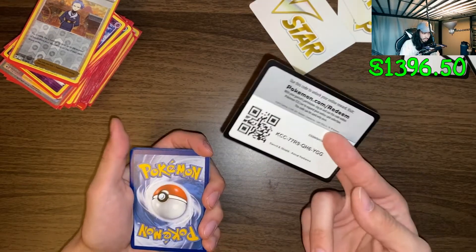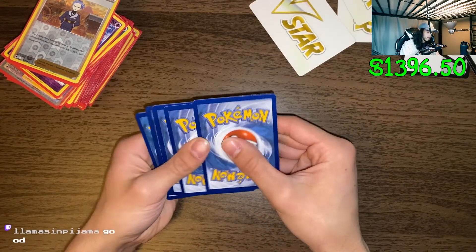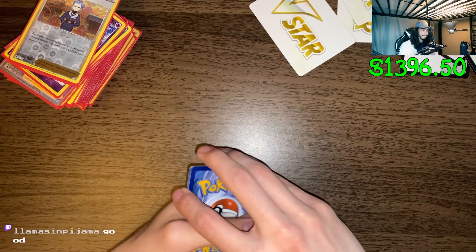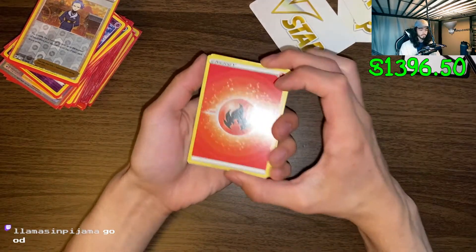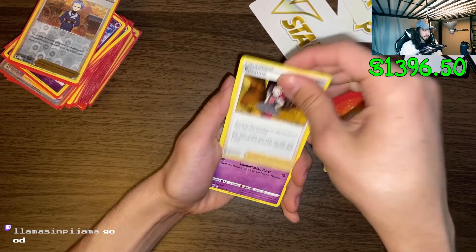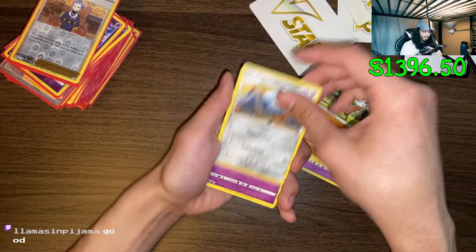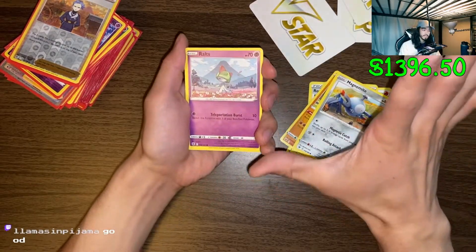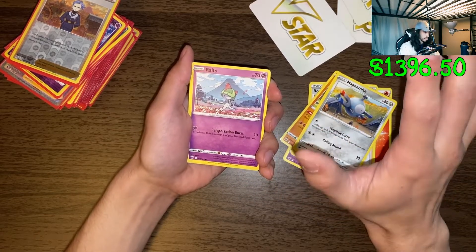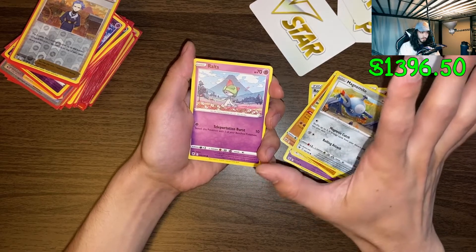I accidentally saw it - black borders, could be a juicer. Could be a juicer. Thanks for giving us a secret rare. I gotta slow it down - this is our second to last pack.